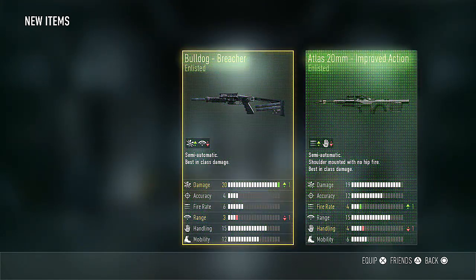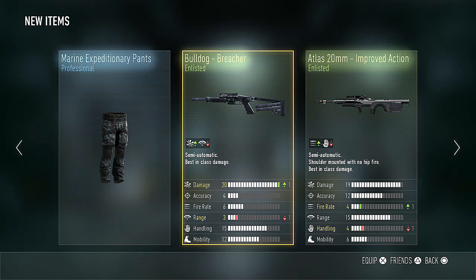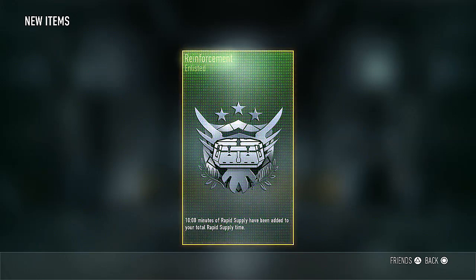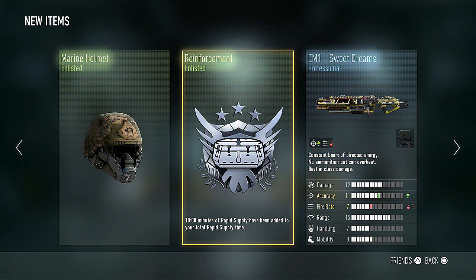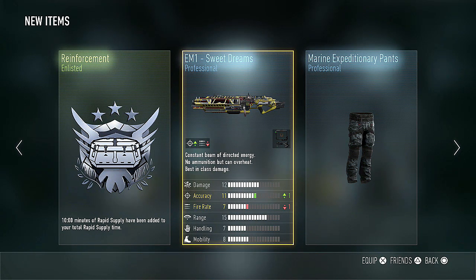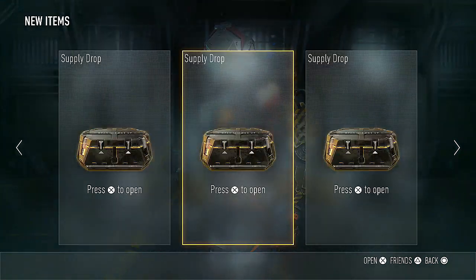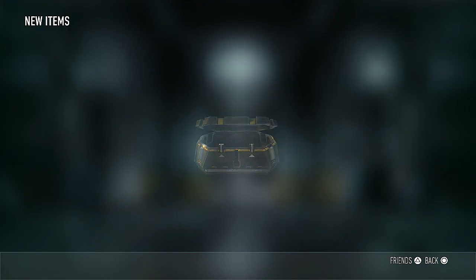We got the Bulldog Breacher and another Atlas 20mm Improved Action. Again, decent I suppose, but nothing too special. And we already got an amazing Bulldog — I do not want to lower the range on that. And we got some Enlisted Rapid Supply Time, the EM1 Sweet Dreams, and the Marine Helmet Enlisted — nothing too cool there. I think we already got this EM1 at some point. What I'm really looking for is the EM1 Pwner — that thing raises your damage by two, and every time I've used it it's been really awesome. I'm really looking for that EM1, but it refuses to surface for now.